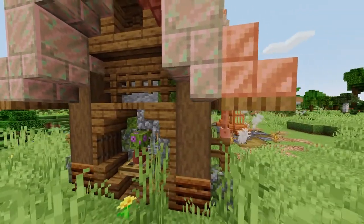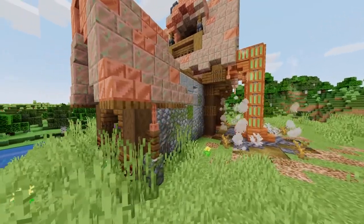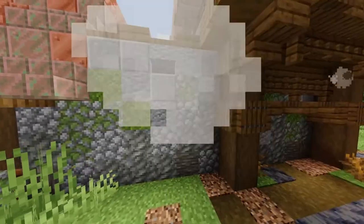Decoration blocks are also a must. In particular I recommend iron bars, chains, hoppers, blast furnaces, lightning rods, deep slate walls, lanterns, and pistons — but there are so many excellent choices out there. It really depends on what you're building.